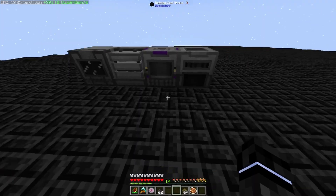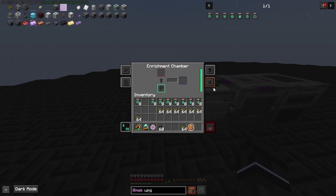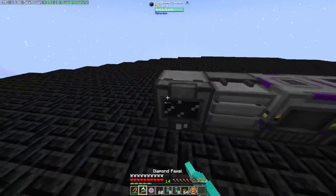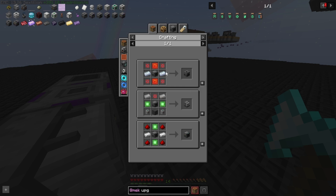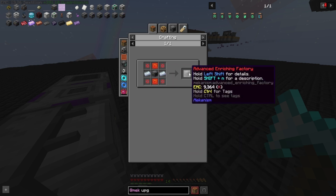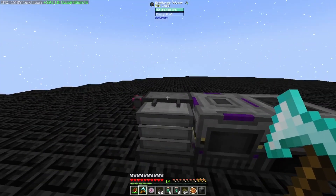I should probably upgrade these to their factory versions before doing the speed upgrades, so let's uninstall all these, pick them up, and do this for all of them. The upgrading path is the same for all these machines. I'm going to get these all upgraded to the highest-tier factories and we'll be back.